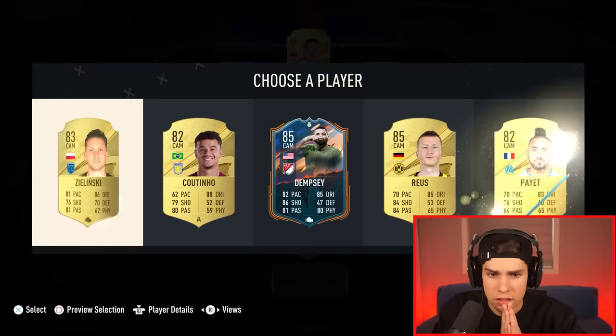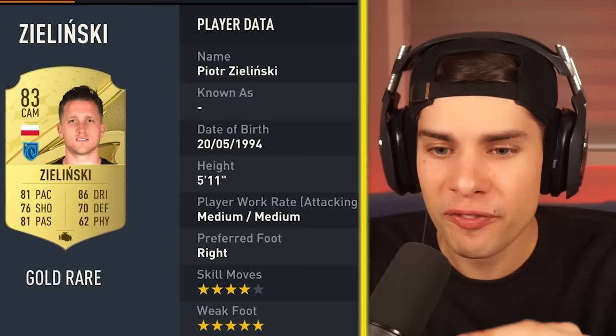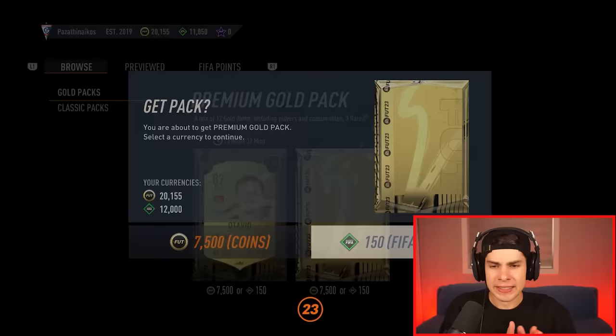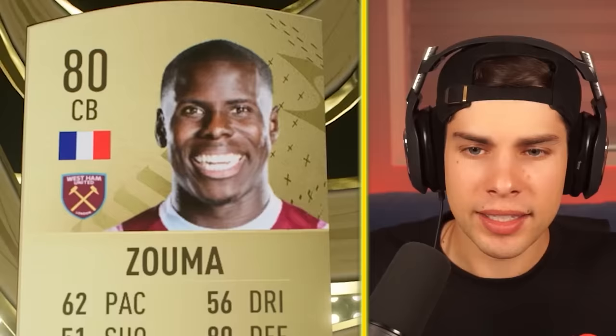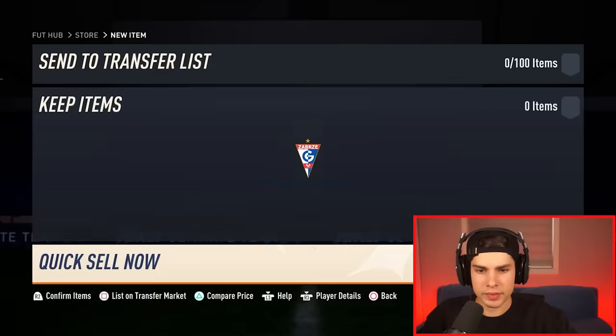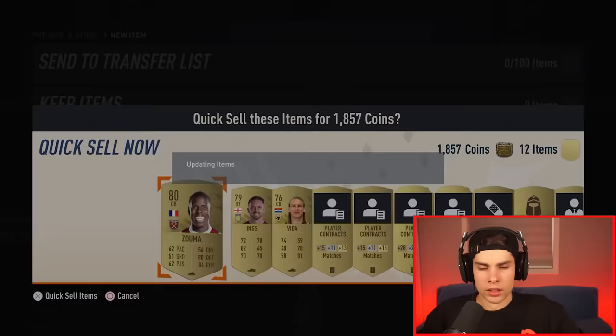If there isn't a player over 86 rated in this next pick we have to sacrifice one pack. We got Dempsey but he's 85. Oh, Jalinski's card is sweet — four star skill moves and five star weak foot. We have to take him, but we have to sacrifice that one pack. This is the first FIFA pack I've ever bought in this game. It's nothing — 70-80 rated Zuma. That smile is very creepy. We gotta discard him. To the gulag they go.